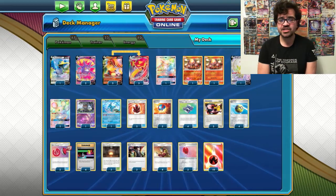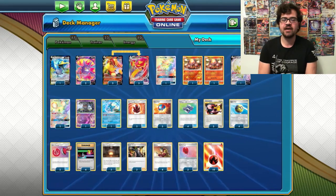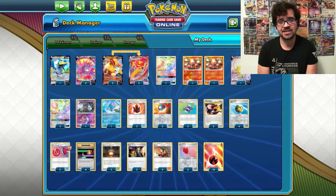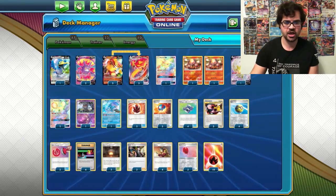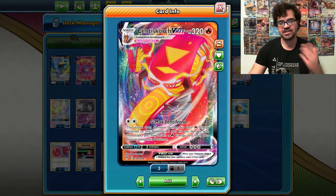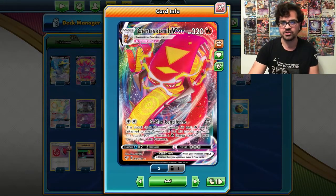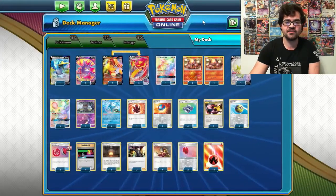Hi guys and welcome back to another Shaun of Buffalo video. This is another PTCGO video where we are using a new deck for a different event in the Players Cup 3 events on the PTCGO platform. Today we are covering our big bad boy Centiscorch VMAX, whose strength lies in the fact that it has no damage ceiling on its attack due to the plus sign, and no clause limiting how much damage can be added.